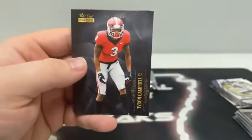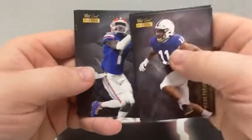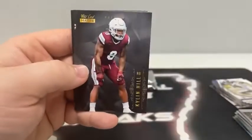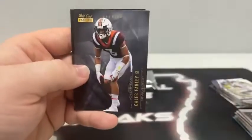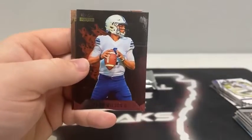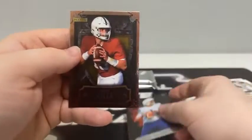Pack number two. We begin with Micah Parsons, Tyson Campbell, Kadarius Toney covering up Trayvon Moehrig, Kylan Hill, Greg Rousseau, Andre Cisco, Caleb Farley, Zach Wilson for the Jets, and Davis Mills on the Weekend Warriors for the Houston Texans. We'll sleeve and top load both of these — a nice Rookie Heat of Zach Wilson.